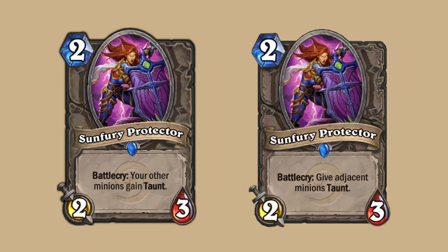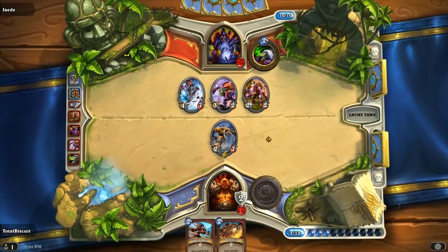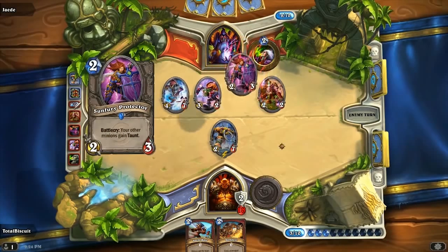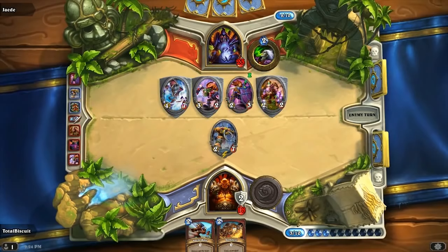The first change is to Sunfury Protector, which used to give every friendly minion on the board taunt, and now only gives taunt to adjacent minions. Although the old version seems better, there are situations where the new version works better, like if you want to hide a high value minion on the board behind a big taunt.